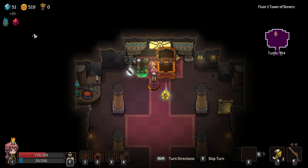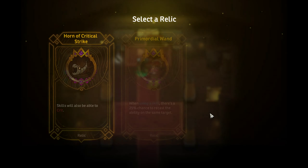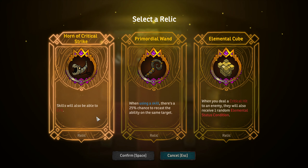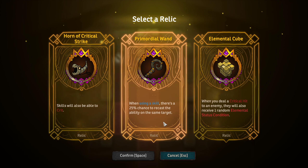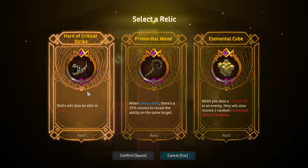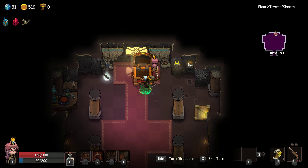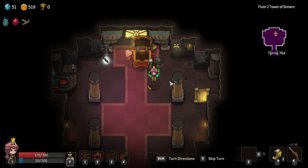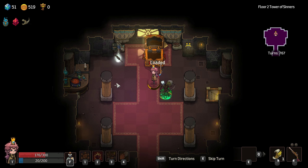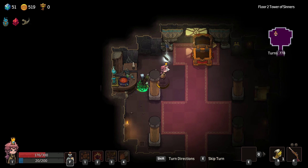And what is this — 20? I don't know what these are. And this advanced relic: either skills will also be able to crit — that's interesting. When using a skill, there's a 25% chance to recast the ability on the same target. And an elemental cube — when you deal a critical hit to an enemy, they will also receive one random elemental status condition. We're doing less critical hits now, so I think we're going to do Horn of Critical Strike — going more of a skill-based build here. Cool. And the stairs are now unlocked. So you fire twice and then another shot reloads — you have to be a little more deliberate about it. But that's what roguelikes are all about.